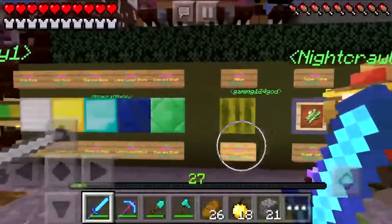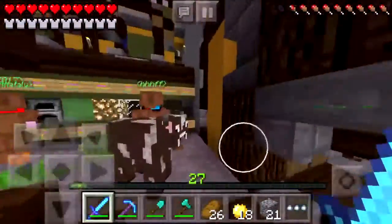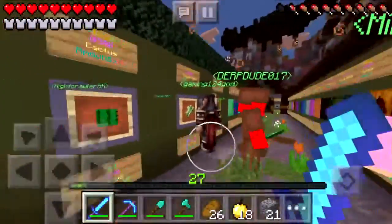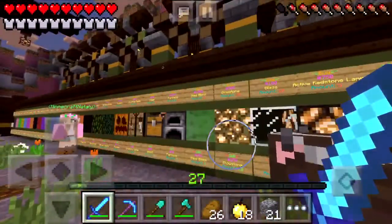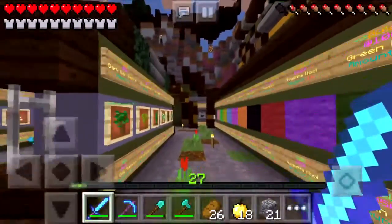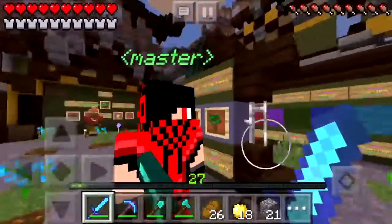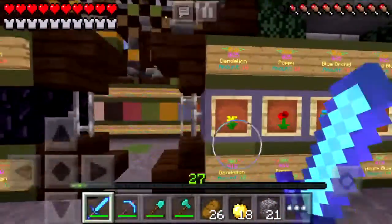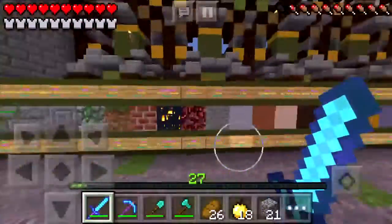So over here we got some ores, we got some melons. We have some sugarcane and some farming things, and over here it's the same thing. And over here there are other items. We have wool right here, and there are also tree saplings and flowers — all the basic stuff you need for a factions server.